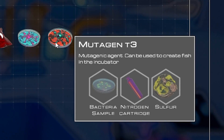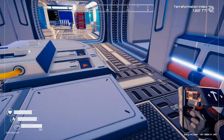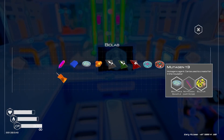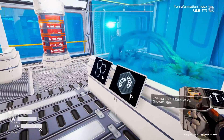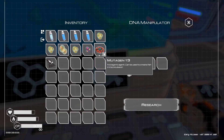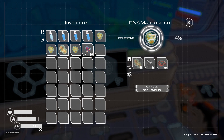Bacteria and sulfur - I should have a little bit of that. One bacteria, one sulfur, and then if we slap those in we can make a mutagen. I need the nitrogen too - that should be right here. Ta-da - mutagen one, two, three! And then if we bring that over here we can make a fertilizer. Research that, and that should make us more fish eggs. Neat, look at us - we're manipulating DNA. I always knew we could be a scientist.